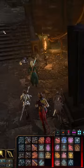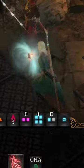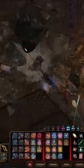Follow the route to the north, passing the dead skeletons. Destroy the cavern — it's sturdy, so anything that deals at least 10 damage will destroy it.